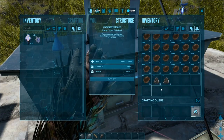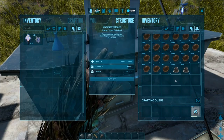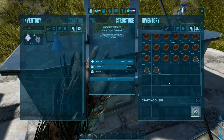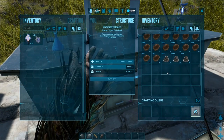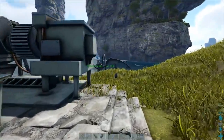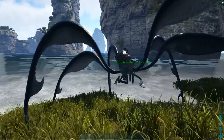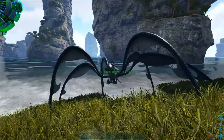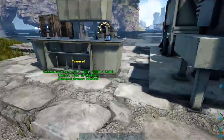Cementing paste is very hard to get when starting out — the only other good ways are the HLNA market, beaver dams in the Arctic, taking a frog to the bog biome for instant cementing paste, or taking a megatherium into one of the volcano caves where spiders and arthropleura spawn to get chitin that way. But this blood stalker method is probably the easiest way, and you can get a blood stalker early in game without needing a high level one. This one was only level 100 and tamed out to 129, and that is how you kill the giant turtles — the megachalons — to get endless amounts of cementing paste.